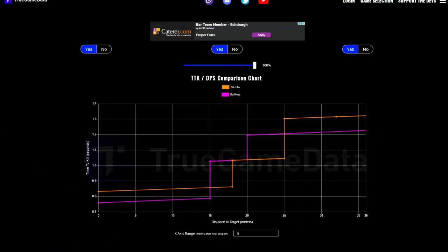So to achieve the theoretical TTK of the AK-74U, you have to hit all of your shots. And as we've seen from the recoil, there is a big bounce both vertically and horizontally, which means past 15 meters — even between 10 and 15 meters — it's going to be quite difficult. The Bullfrog has a much more controllable recoil, so you're more likely to hit more shots with it. For that reason, the AK-74U is absolutely garbage.